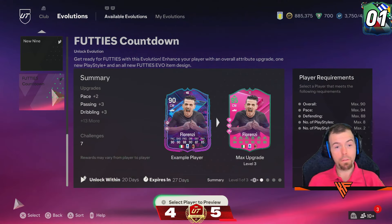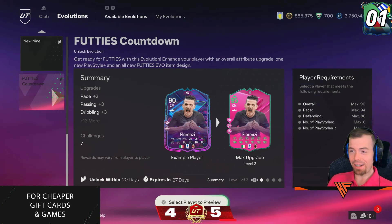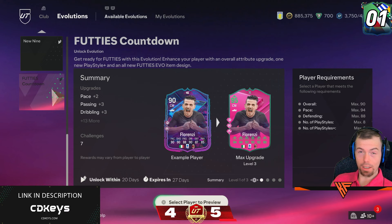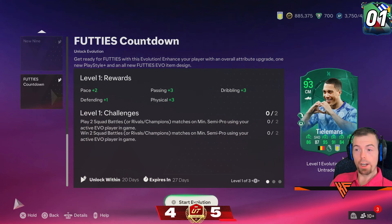New Evolution — 40s countdown and it's free. Overall max 90, pace 94, defending 88. 8 player styles with 2 player style pluses. Let's have a look at who goes into it — looking at that Florenzi, oh my. So my 90-rated Tielemans can go into it.